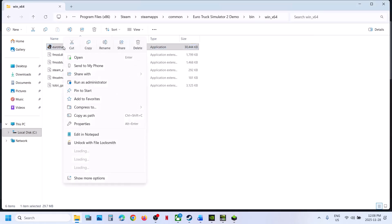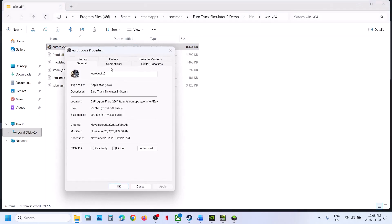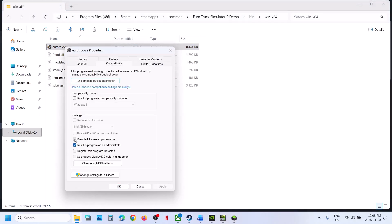The next step is to right-click, go to Properties, and check the box which says 'Disable full screen optimization,' hit Apply, click OK, launch the game and check. If still not working, you can select Windows 8 compatibility mode, hit Apply, click OK, and check. You can also try Windows 7. When done, if none of these work, uncheck all the boxes, hit Apply, and click OK.